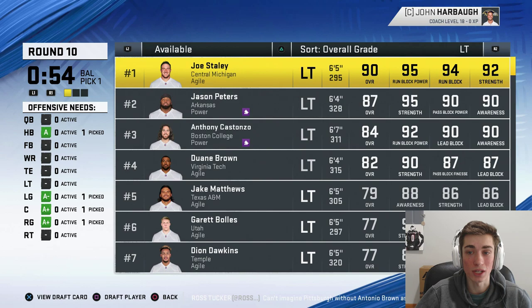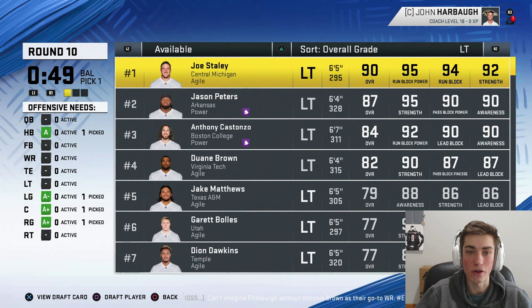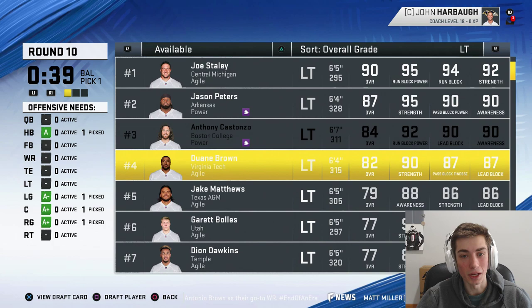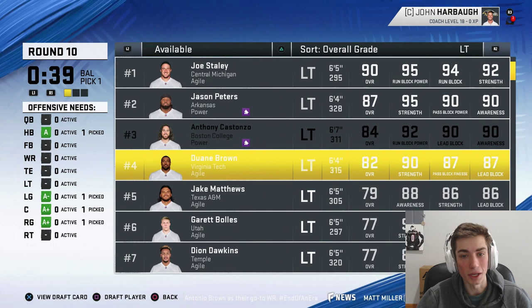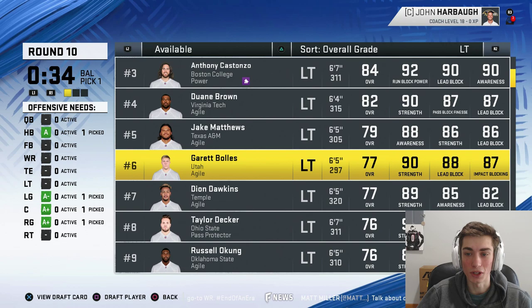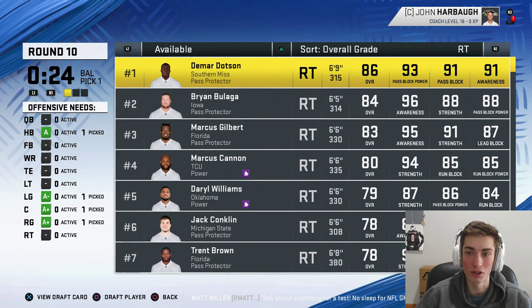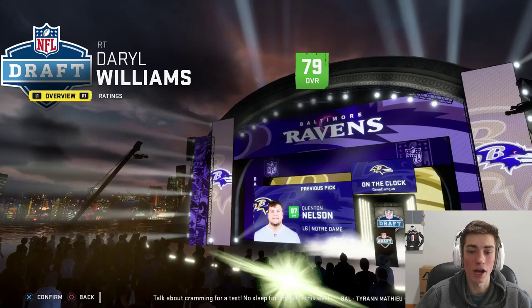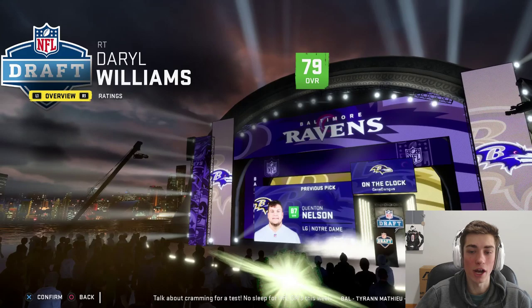Could go left tackle — Joe Staley, though he's not that old. Jason Peters is up near 37 — man, these players are getting old. Garrett Bowles was drafted a year ago, he's already 26. I don't really want to take a 35-year-old tackle. DeMar Dotson at 33 is definitely not going to be the move. Who do we take here? Darrell Williams is young-ish, Jack Conklin is young. Let's go Darrell Williams — he's a scheme fit, he's going to work. Let's take the 27-year-old right tackle out of Oklahoma.